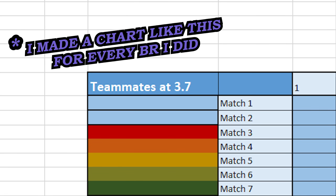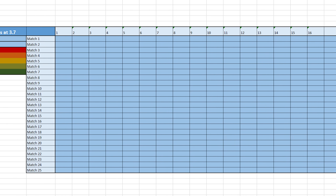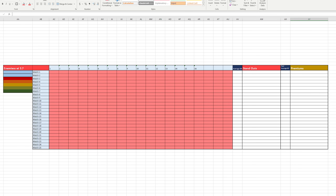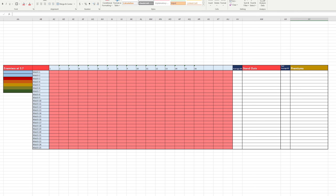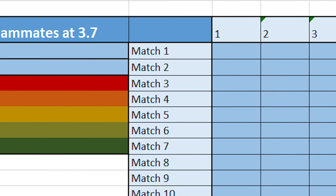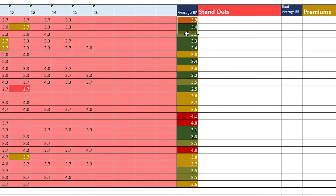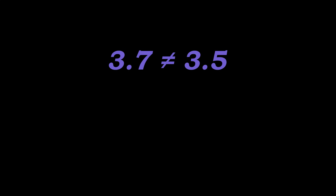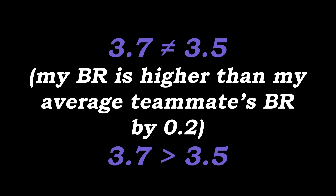For each of these 11 major battle ratings, I created a chart that had enough room to fit every BR of my teammates' vehicles. I then created an exact copy for my enemies' vehicles. This allowed me to find the average BR of my team and the average BR of the enemy team for every single match at that specific battle rating. Once I filled out all 25 matches, I would then average the average for each team, allowing me to see if my average teammate was similar in BR, lower or higher, and vice versa for my average enemy.